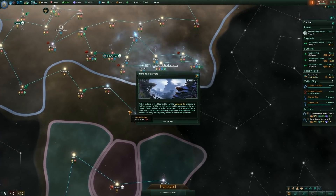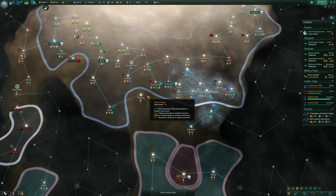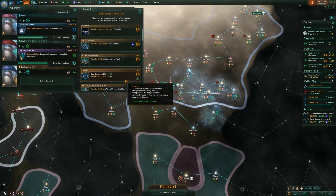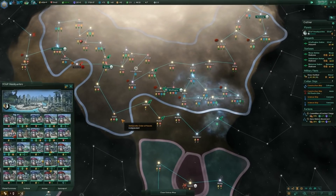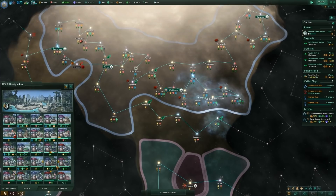Ammonia biosphere: a thriving ecology within the high pressure of its atmosphere. Life here uses ammonia instead of water as a solvent and has developed in ways that differ significantly from previously established ecological models. That's interesting. The spirits have granted new wisdom — thank you, spirits. Nice, needed that. Speaking of cruisers — yes, I would really appreciate that. These all need to be upgraded but we ran out of minerals.